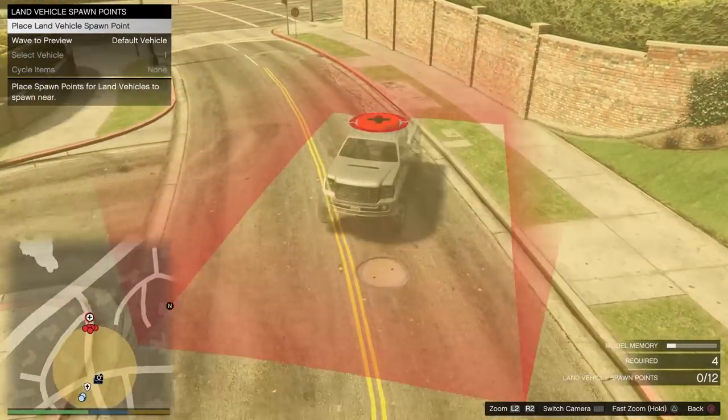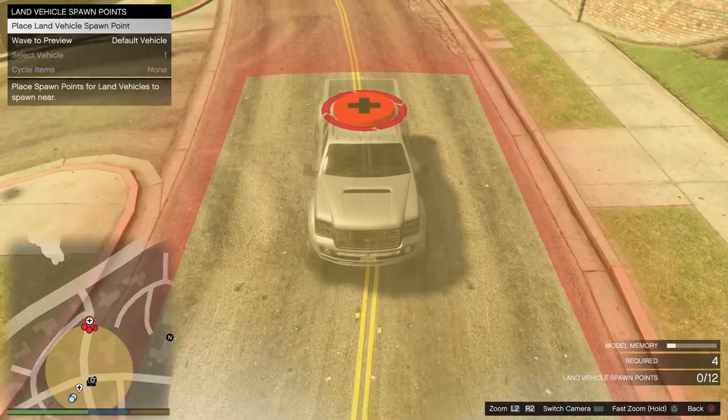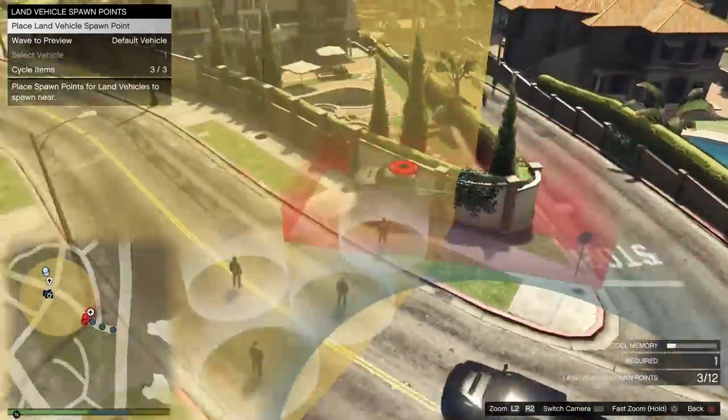Then for the land vehicle spawn, you have to put it outside the out of bounds — so just right here. That way everything comes from the same side, but again customize it how you want.